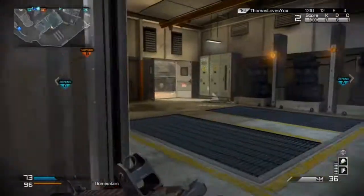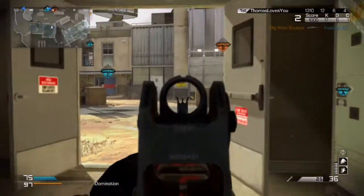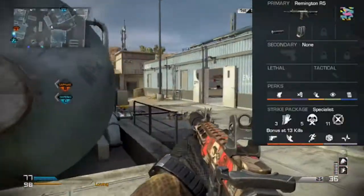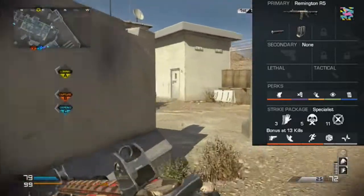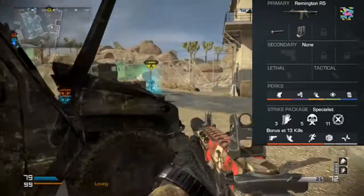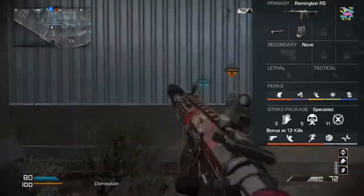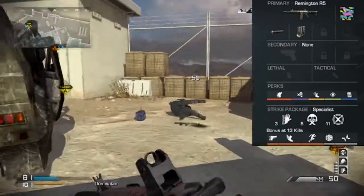Today we're going to be going over the Remington R5 assault rifle. Just a quick note before I start: this class setup is for going for KIM strikes. You can see I'm using the Remington with the silencer and extended mags. If you want to use the Remington and you don't want to go for KIM strikes, I wouldn't recommend this class setup — it kind of changes if you're not going for KIMs. This is pretty much a specialty class for going for the KIMs.